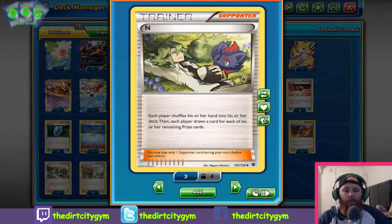Next we've got one N. I feel like one is probably all we really need with the other draw support we have. Each player shuffles their hand into their deck and draws one card for each prize card they have. Early game it's pretty good draw support — we're both drawing six. Late game, if your opponent is up on you and has taken multiple prizes, you can lower their hand size. Pretty good to have.